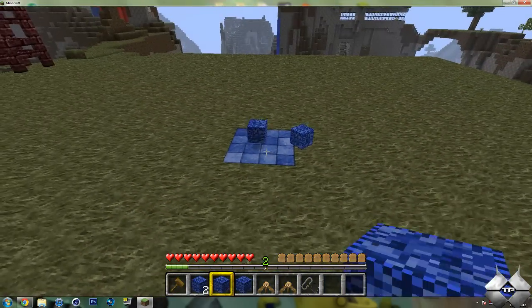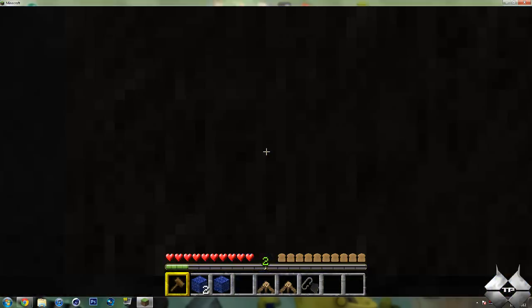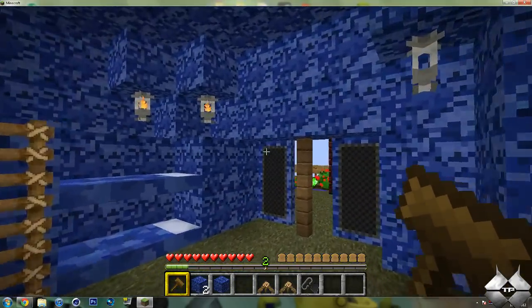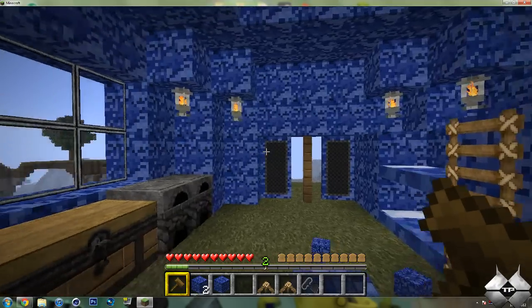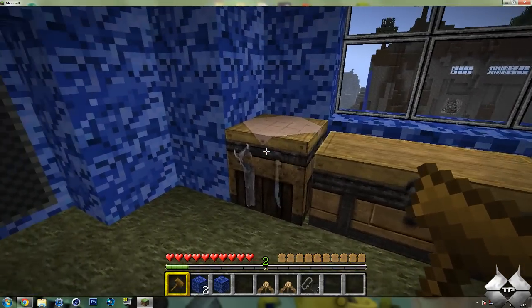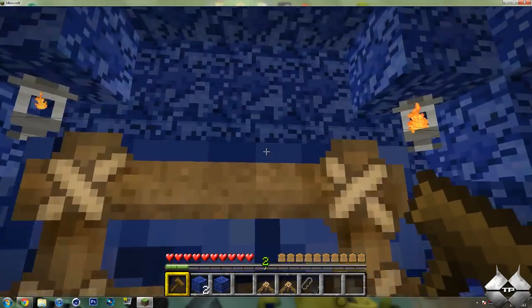Now for the large tent, the large tent is awesome. So here's the large tent. It has four doors, a huge window, a large chest, crafting table, two furnaces, and four beds in a bunk bed style.